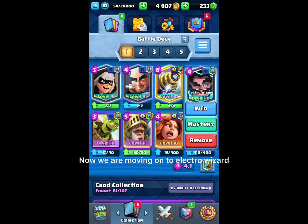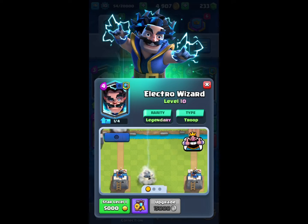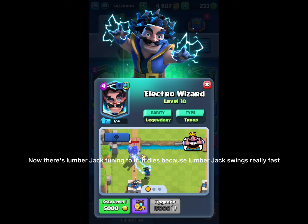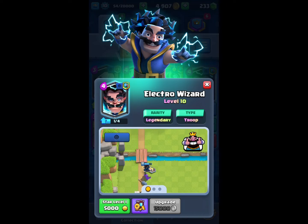Moving on to Electro Wizard — it can defeat Dark Prince by making it not charge at you. But if there's a Lumberjack coming at it, it dies because Lumberjack swings really fast.